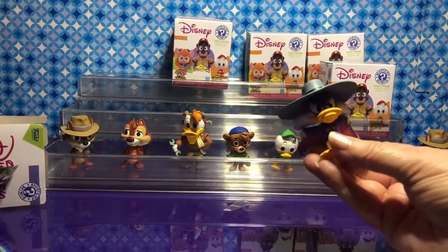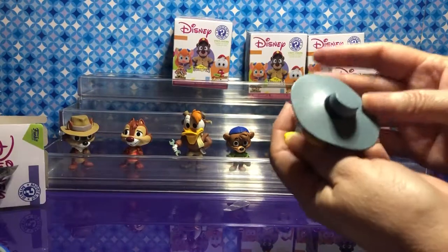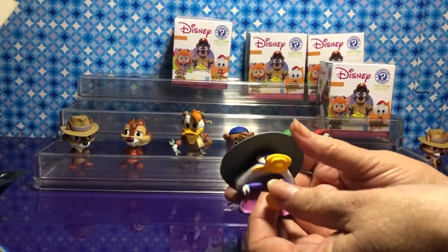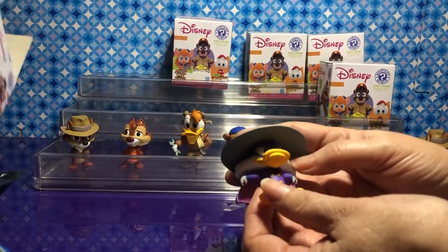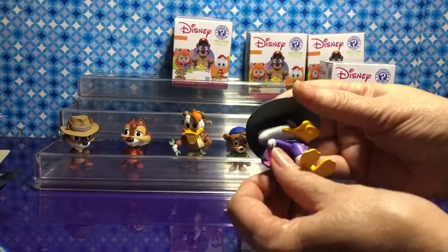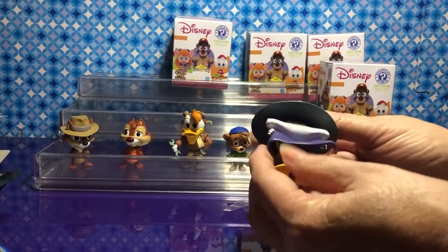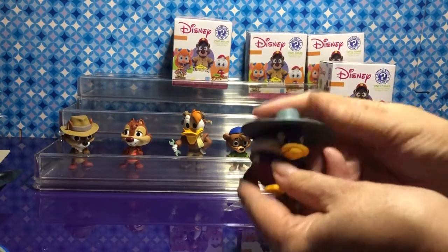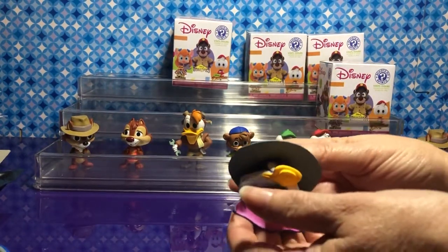Oh look — it's Darkwing Duck! OMG. Look at his hat. This is so cool. He's a 1-in-12. He's got his purple mask and his cape — the cape is pink on the inside and purple on the outside. He is amazing. I think that was your last Walmart one.